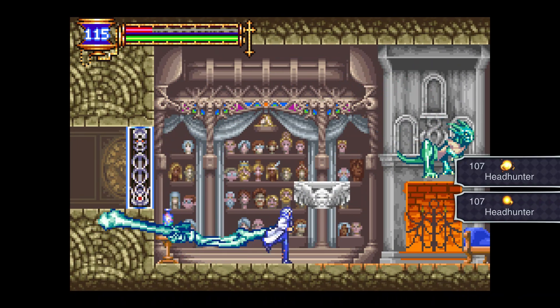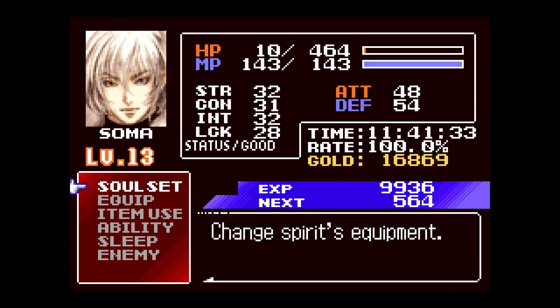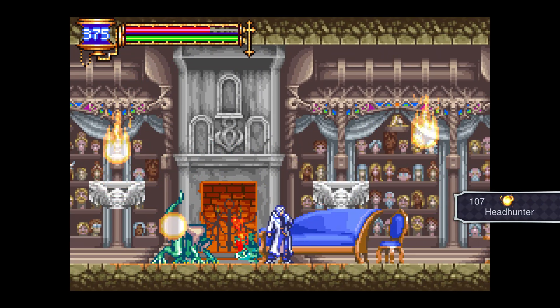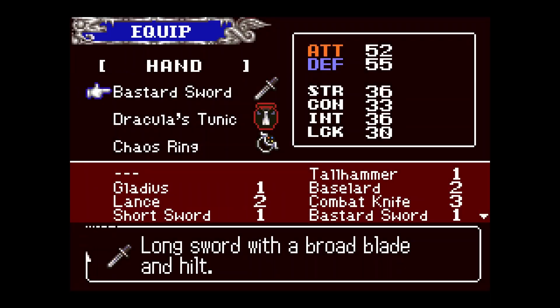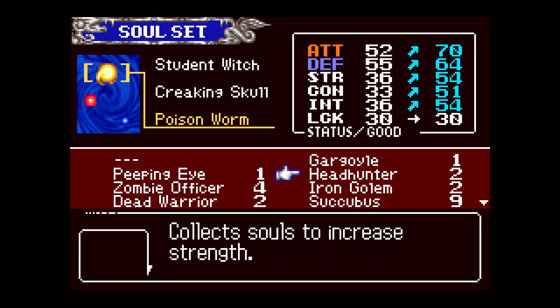What the poison does, I believe, is actually lower your damage. Got the Headhunter! Now because I got that one, I'm still probably going to primarily walk around with the Peeping Eye so I don't have to constantly look at the map to remember where the secret walls are.